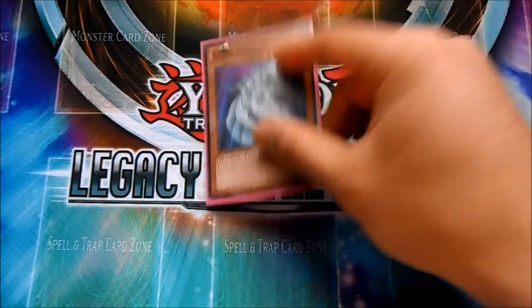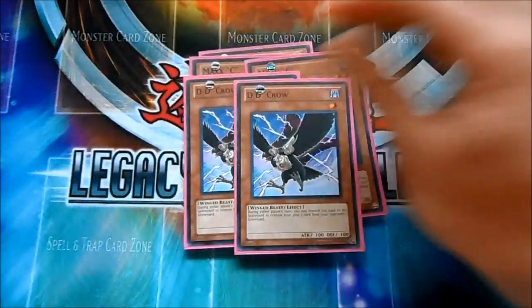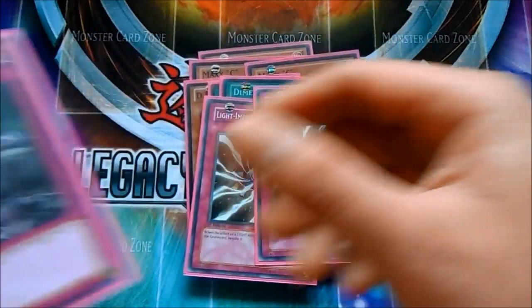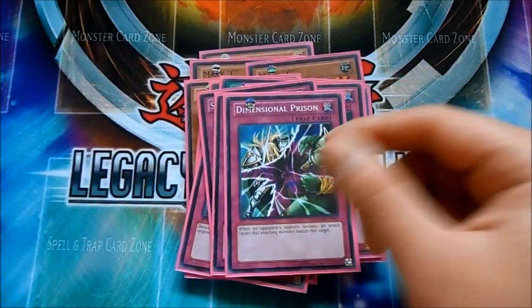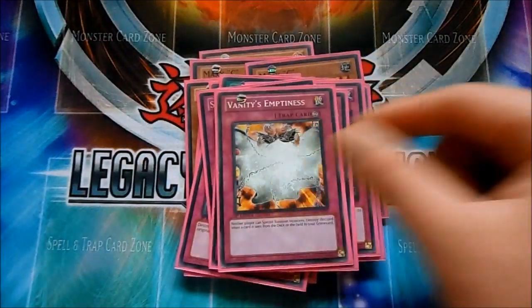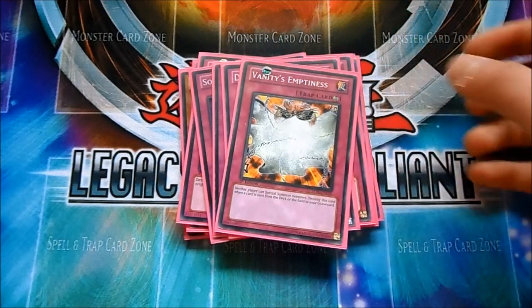Side deck: Cyber Dragon for the Chimeratech. Double Maxx C, double D.D. Crow, Dark Hole, D-Fissure, two Light Imprisoning Mirror, two Overworked, Soul Drain, Full House, and a second Dimensional Prison just for random matchups. And Vanity's Emptiness — I don't really like Black Horn that much. I feel Vanity's is really good and still underrated.